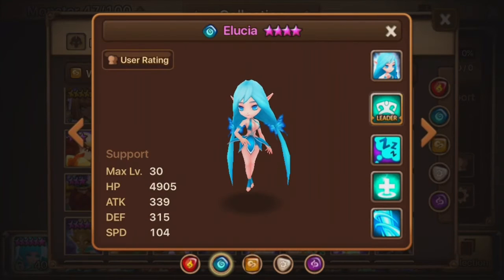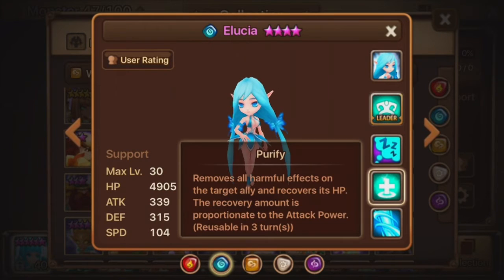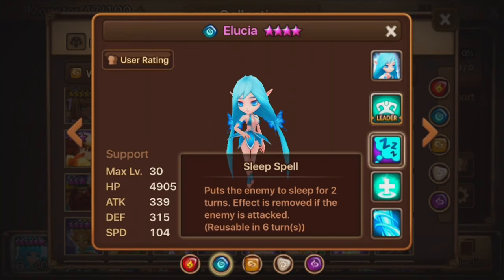It really comes down to her skills. The first skill is Aqua Hurricane: attacks the enemy three times with a whirling storm of water, freezing the enemy for one turn with a 20% chance. The second skill is Purify: removes all harmful effects on a target ally and recovers its HP, with the recovery amount proportionate to attack power. The third skill is Sleep Spell: puts the enemy to sleep for two turns, but the effect is removed if the enemy is attacked. Sleep Spell is actually a very interesting move, because there's something about it that a lot of people don't realize.